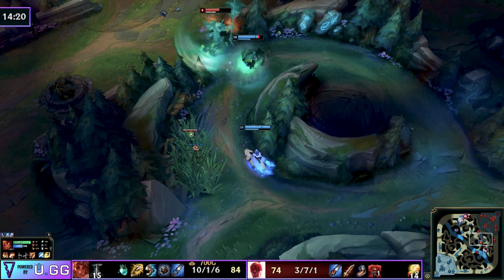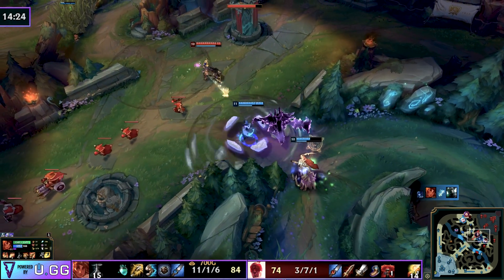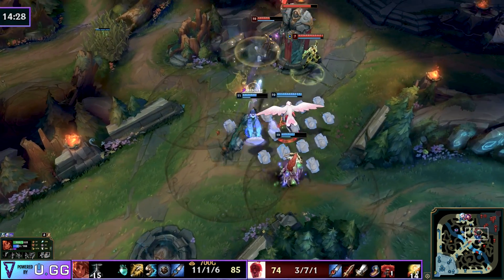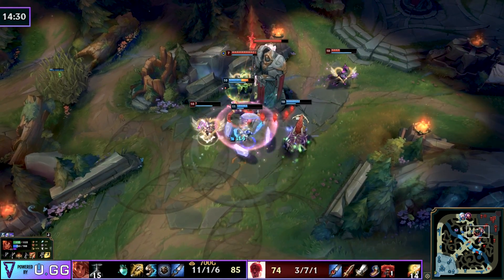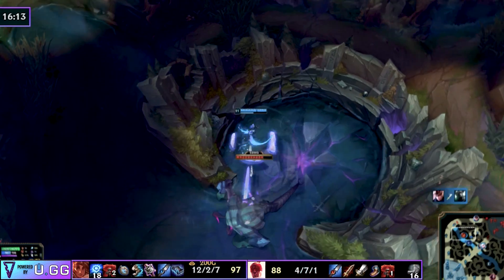The main point is your laners don't have to worry about the enemy jungler ganking because he's too busy dealing with you. The enemy probably can't even 1v1 you at this stage, so their laners are going to have to come and rotate to deal with you — which gives your laners free time on towers and minion waves. It's all about that snowball effect.